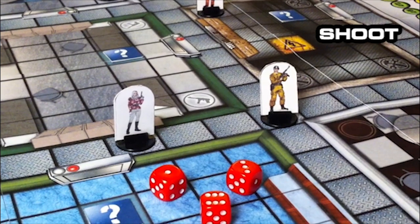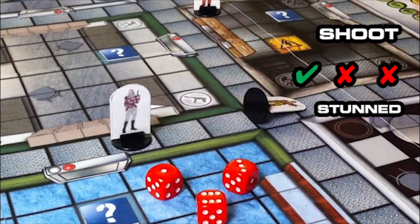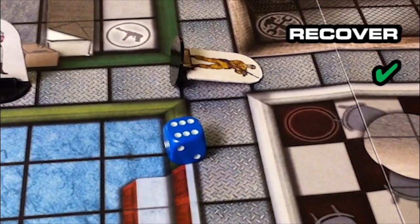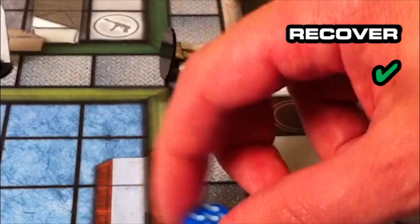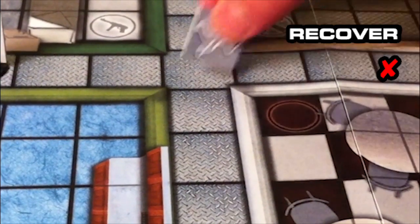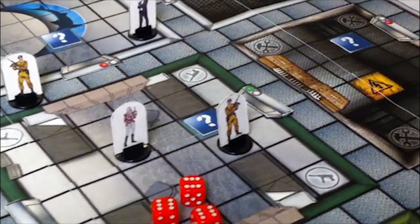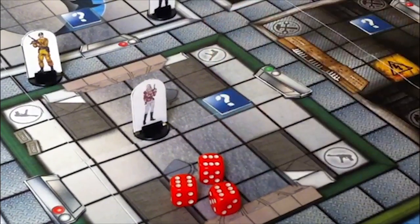Minions and intruders have different rules for injury. A minion who is stunned or wounded is placed prone and must use an action to attempt to recover. If successful, they get back on their feet. If they fail, they might flee or die, leaving a body marker. A minion who is knocked out or killed is immediately removed from play and replaced by a body marker.